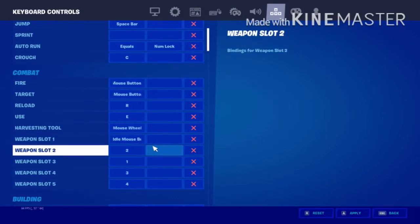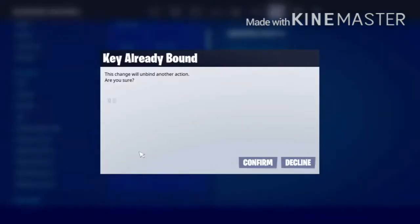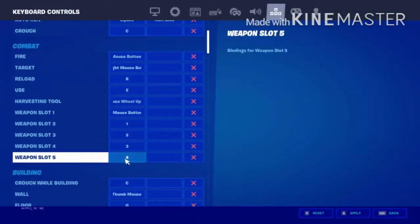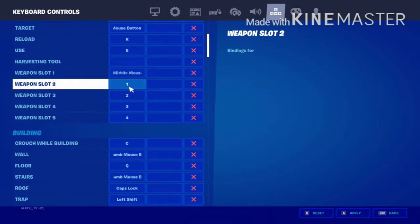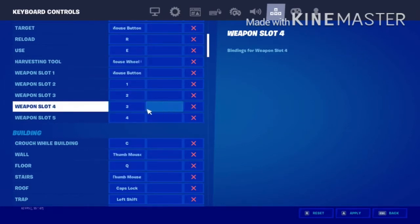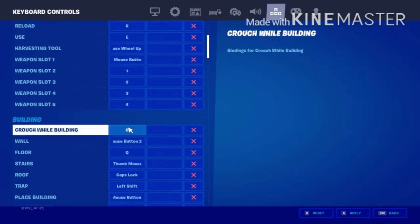Weapon slot 1 is middle mouse button. I'm going to switch this section — weapon slot 1 is middle mouse button, weapon slot 2 is 1, weapon slot 3 is 2, weapon slot 4 is 3, weapon slot 5 is 4.